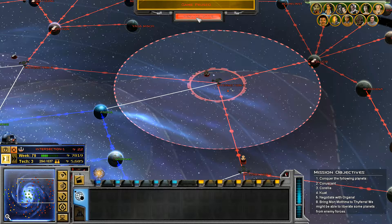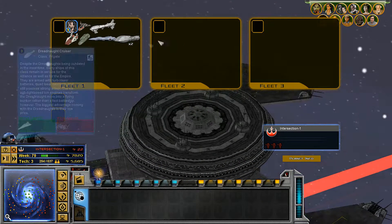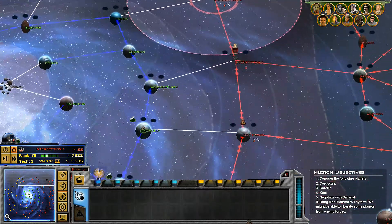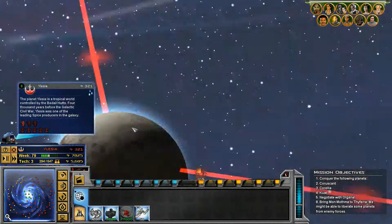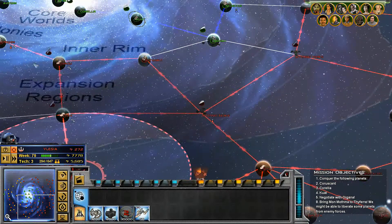Hello guys, welcome to part 33 of the Awakening of the Rebellion Let's Play. Today there is going to be a massive, massive attack on a planet. Basically I'm going to pull most of my fleets from around the galaxy, pile them together, and we're going to be attacking Aragu.